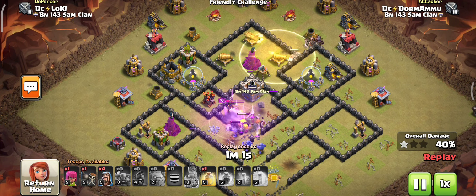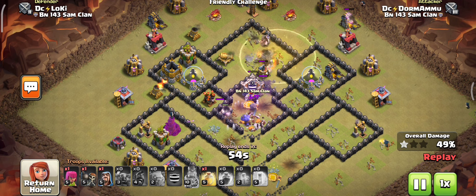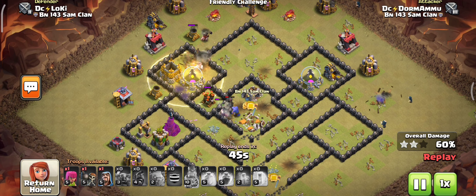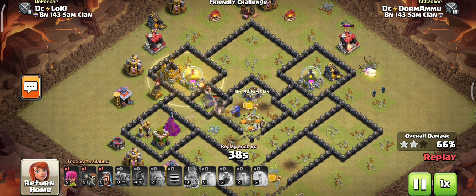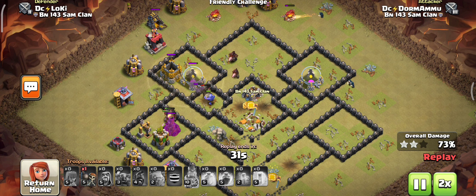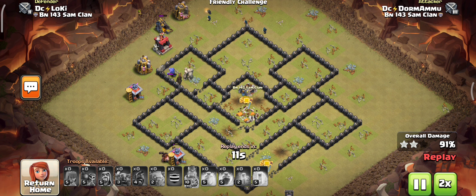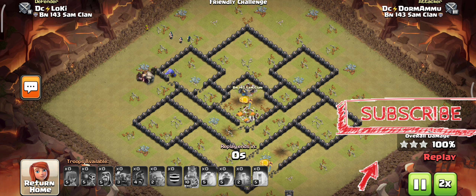Getting practice at this lower Town Hall will make it easier at future Town Hall levels. On our channel we have already covered the top three powerful attack strategies in TH8 — the link will be in the description. Don't miss our future videos by subscribing to our channel and clicking the bell icon for notifications. This base is totally destroyed warriors — it's too easy. Take practice with Hog Rider deployment on direct bases and get perfect at all base types. Let's move to the next attack!